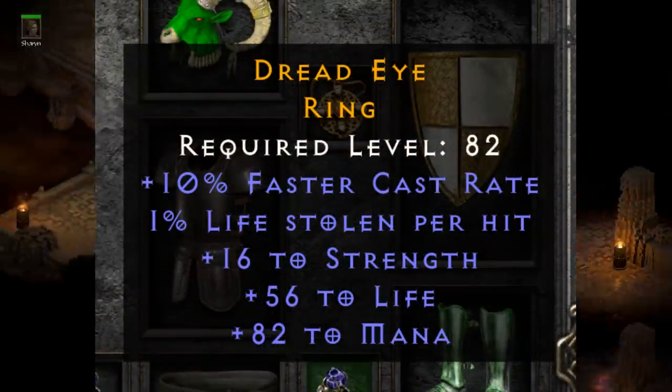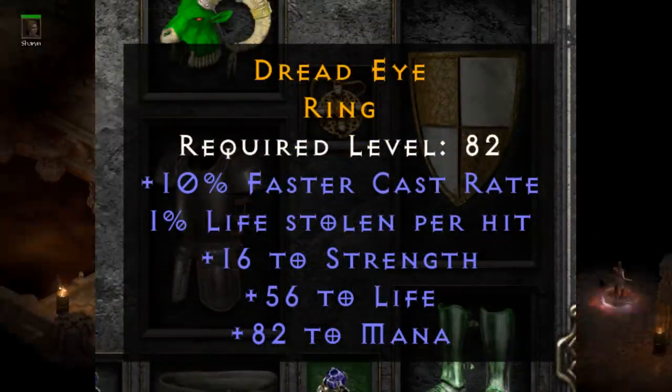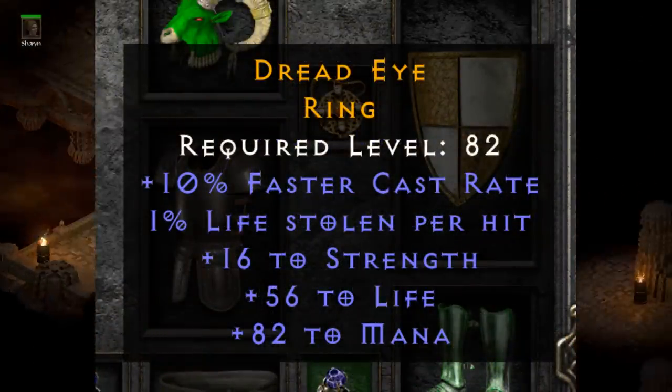On the topic of rings, Wilson Combat also submitted this nice caster ring with a boost to strength, 60 to life, and a near-perfect roll on mana.